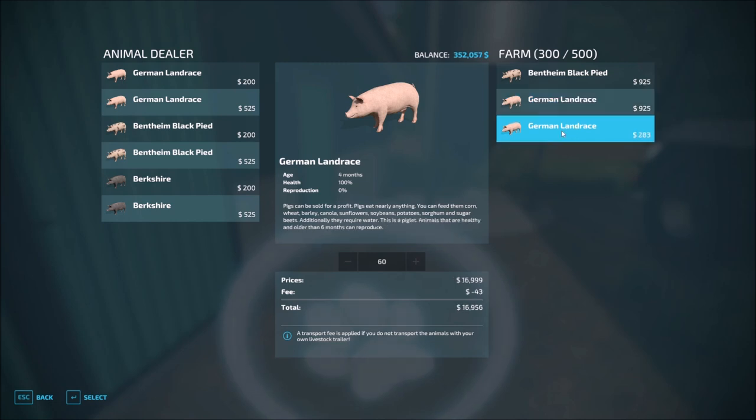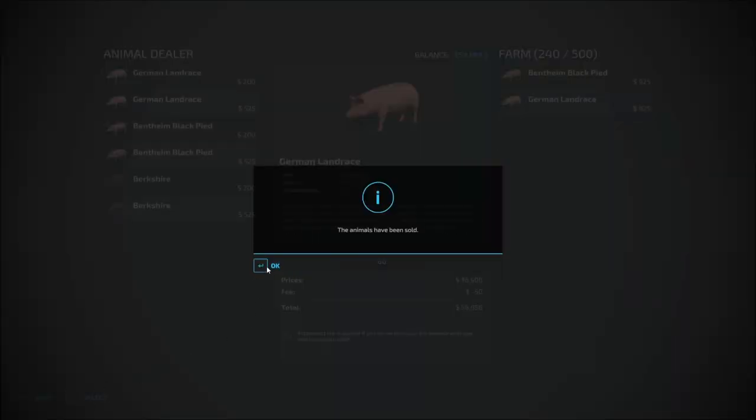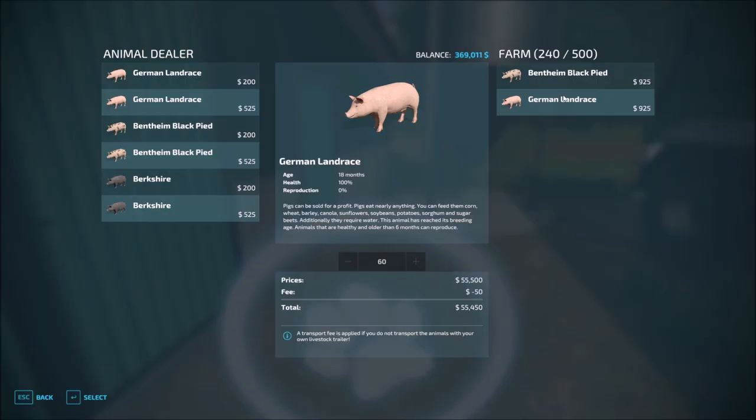So we've got 18 months, 18 months, and then a few at four months. Let's go ahead and sell those. Basically this just allows me to start fresh. So now we have 240, which means that once these guys reproduce again we'll be right up near that 500 again at 480. So everything is as it should be.